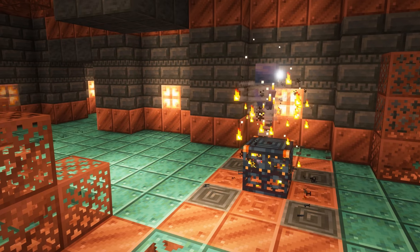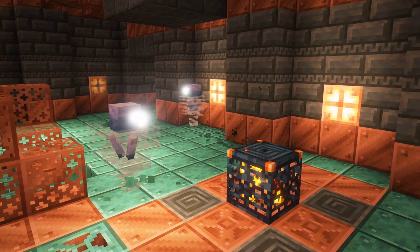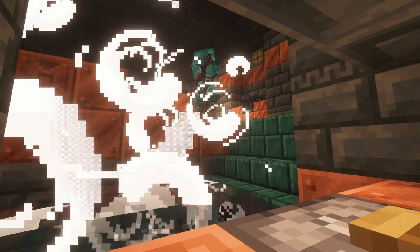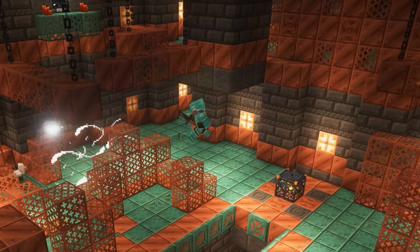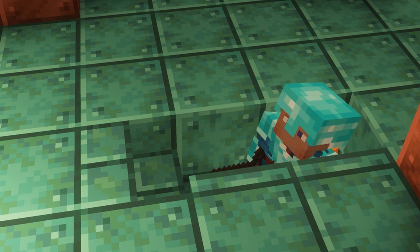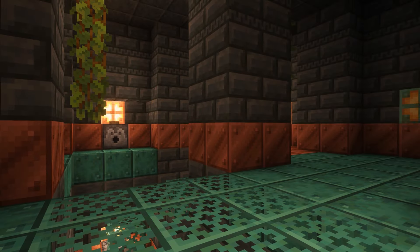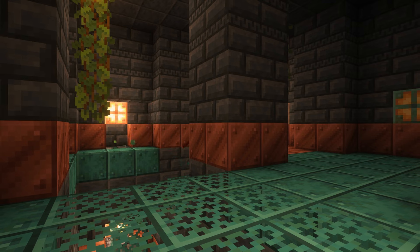Breeze traps. In some chambers, players can find a new mob — the Breeze — and this mob is unique because it is one of the only mobs that can actually interact with buttons and trap doors. Be extra careful when fighting the Breeze because you could find yourself trapped in some small protection holes, being hit by eggs or even poisoned. Maybe some sneaking paired with dispenser breaking before battling the Breeze is the best way to avoid taking an arrow to the knee.